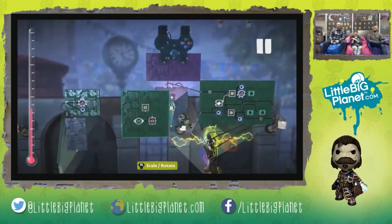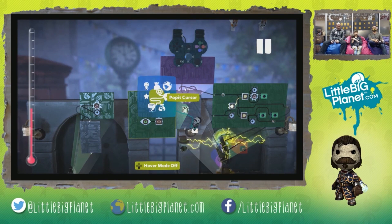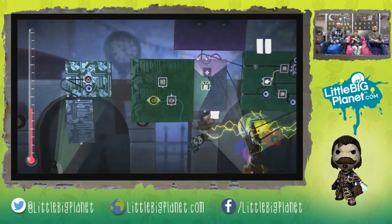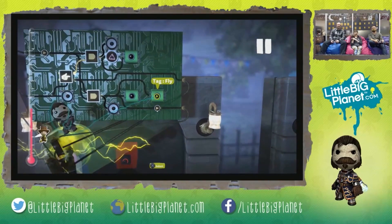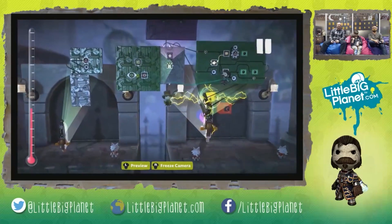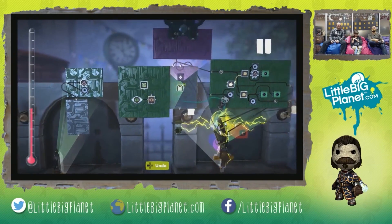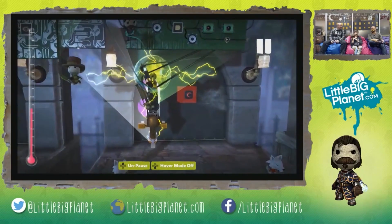On our blaster handle I've added a broadcast microchip, which allows me to fly as well. Using the broadcast microchip, you can add different types of logic to Sackboy itself that you wouldn't normally be able to do. Whenever I activate my flight mode, it will turn this tag on that says 'fly.'